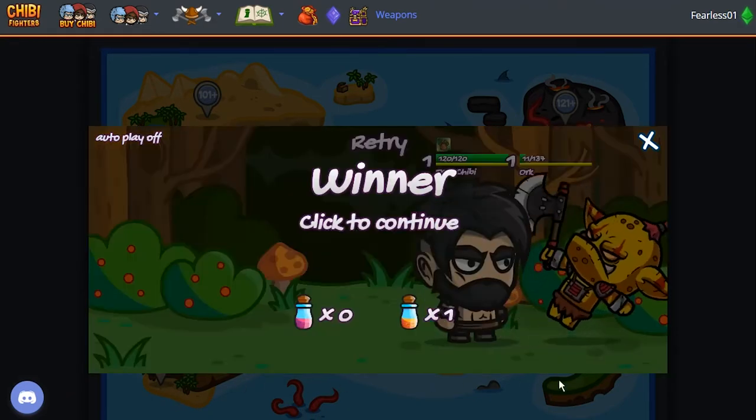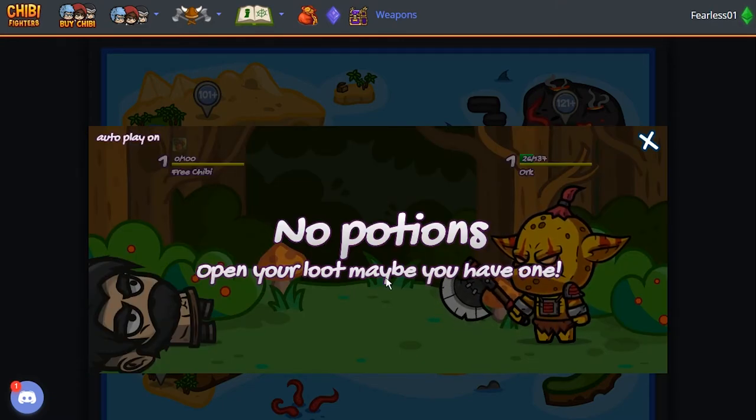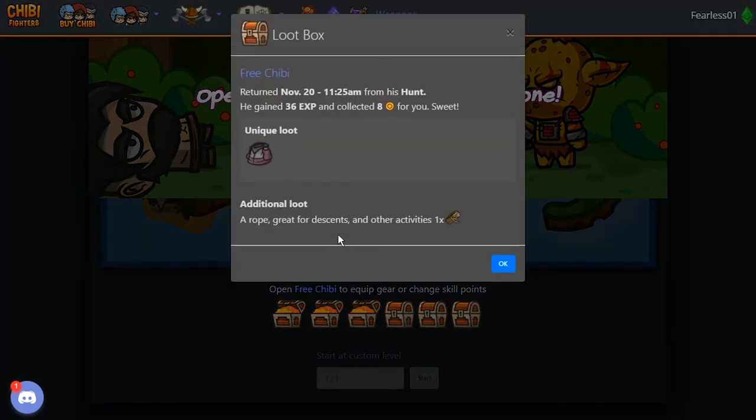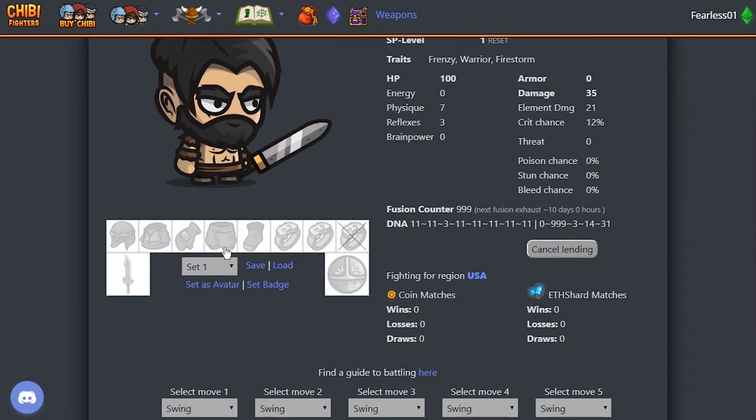Let's get one of those cute Axies. There you go — so that's the hunter potion for you right there. If you don't want to watch that all the time, you can also turn on autoplay. No potions. Open your loot — while the battle is going on you can open boxes at the same time, which is quite cool. We got an item. Remember, we're still playing for free here. Everything that's done without any ether spent — and now we can finally equip some gear.